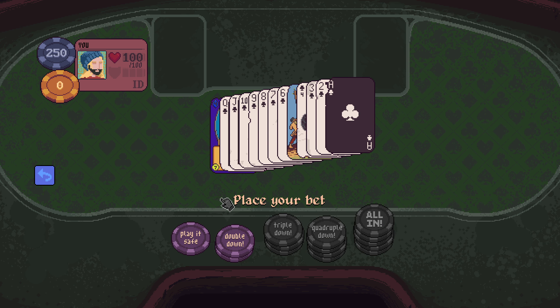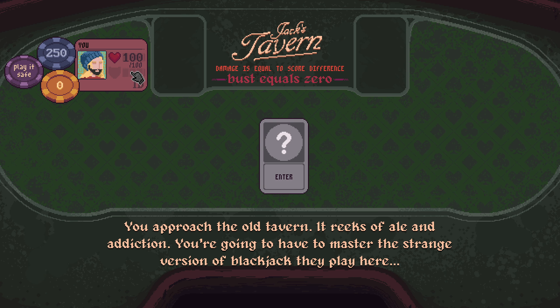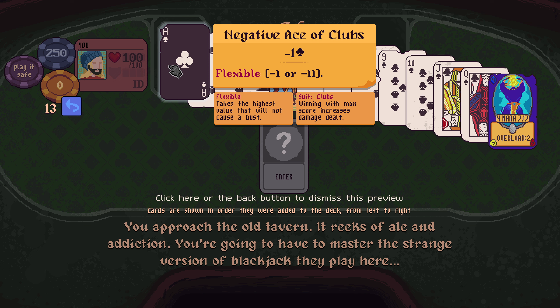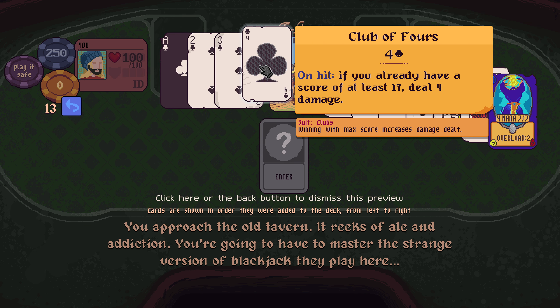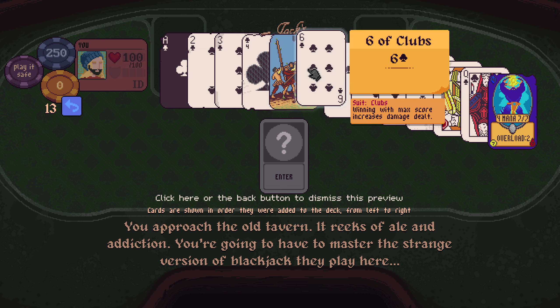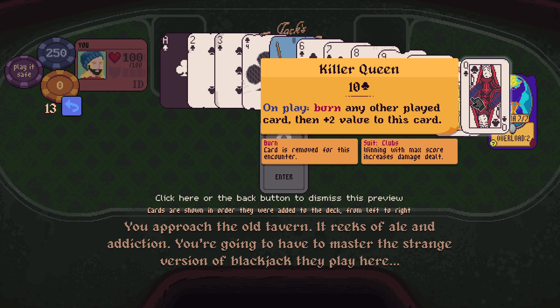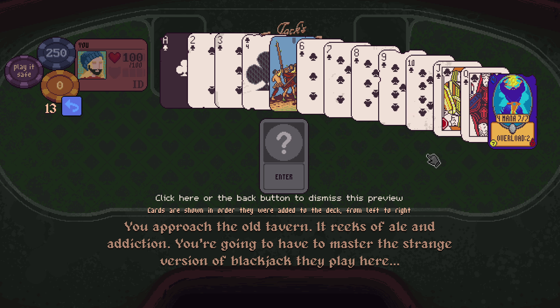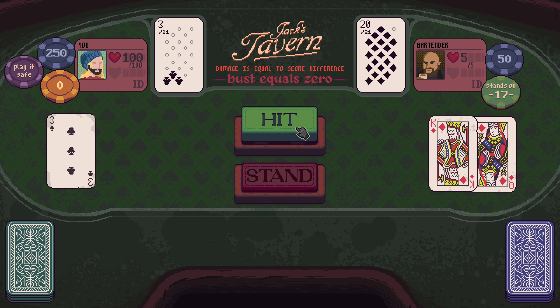We've got a 4-mana 7/7. At least I understand better now how that guy works. Negative ace of clubs - nice to have. Club of 4s: on hit, if you have a score of at least 17, deal 4 damage. 1 to 5s on play, take 5 damage. Jackhammer of clubs. Killer Queen. And the 4-mana 7/7. Let's have at it.